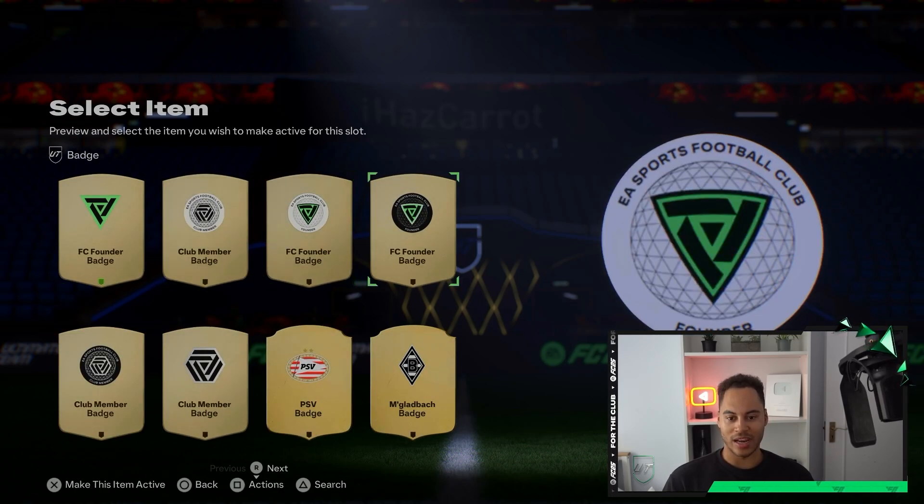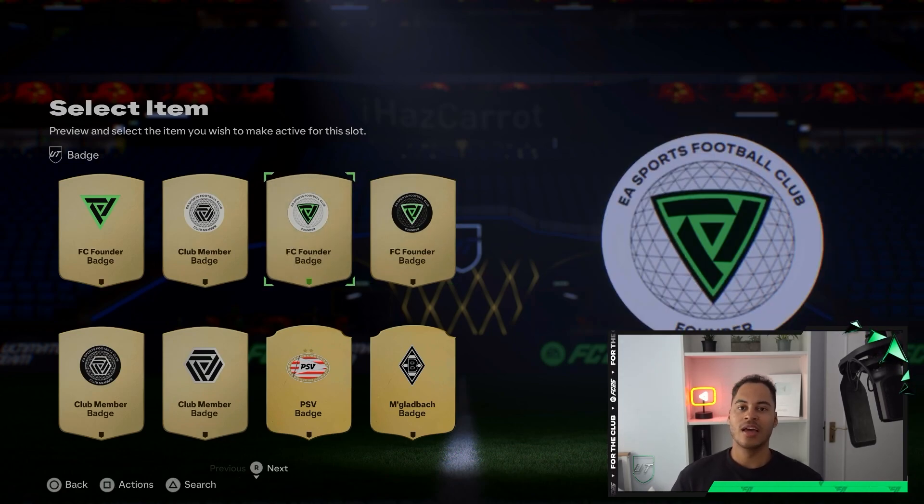Select your current badge and go through the options to change it. I quite like the FC Founder — I'll go for the light badge here. Let me know in the comments which badge you're using on Ultimate Team — are you using a favorite club or a special badge? Thanks for watching and I'll see you next time.